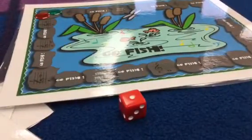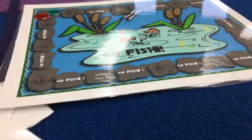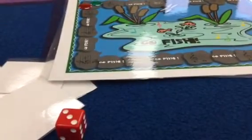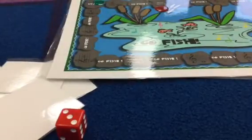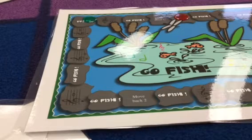Now we're ready to begin. You're going to decide who goes first by rolling the dice — the person who rolls the highest number starts the game. So if I'm player one and I roll a three, I'm going to move three spaces: one, two, three. This tells me that I can move ahead one, so I'm going to do that. At that point, I've landed on a square with a note.